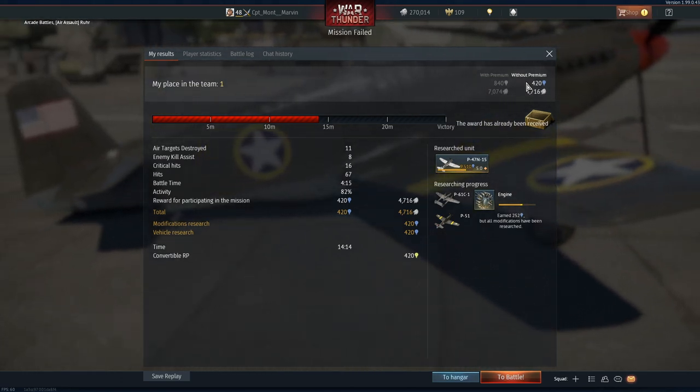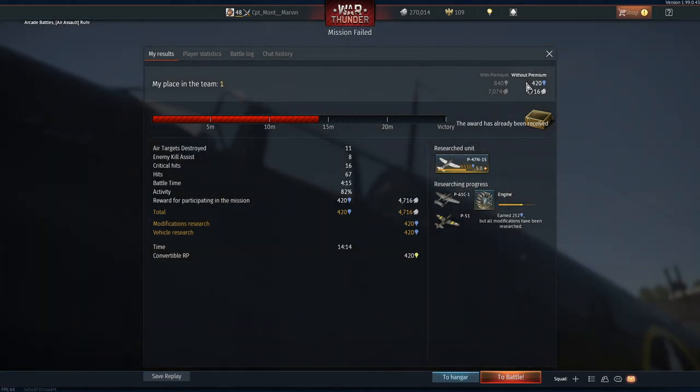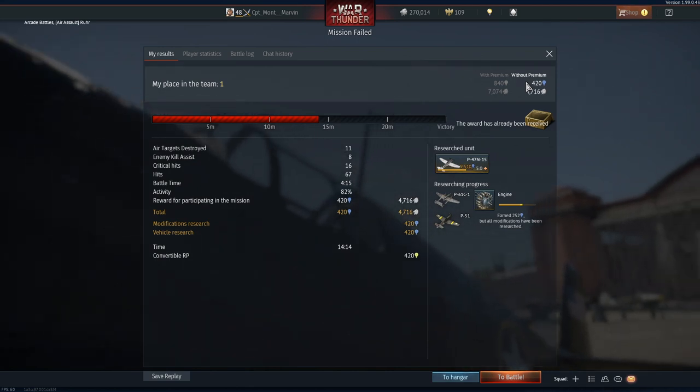Don't land on airfields, J-out, and don't chase once they've dropped — those things are going to give you a much better chance of winning.